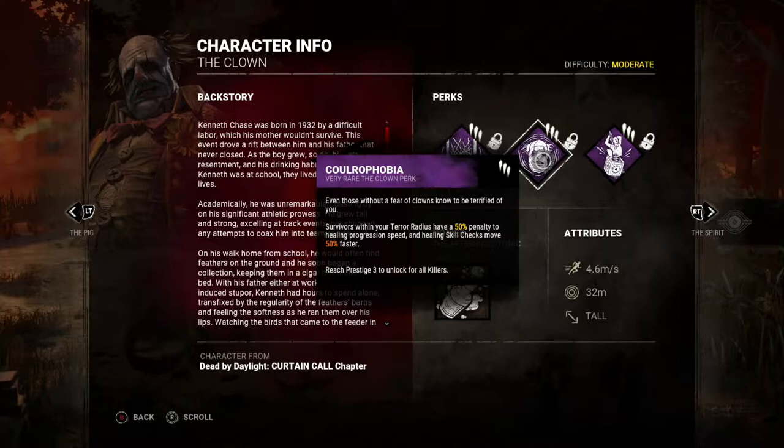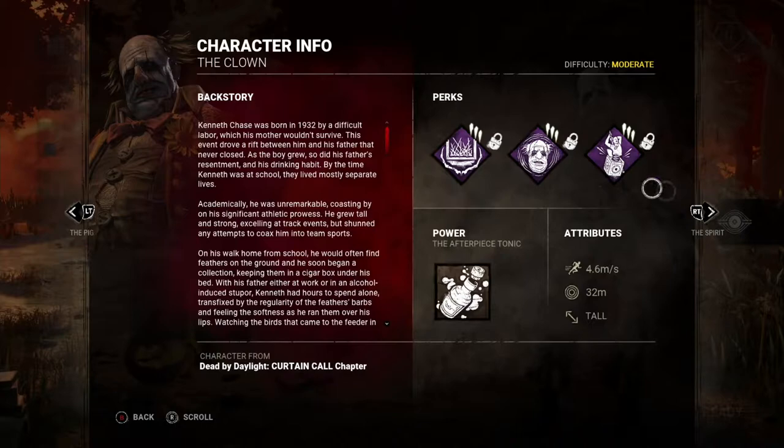The next perk is Coulrophobia. Survivors within my terror radius have a 50% penalty to healing progression speed, and healing skill checks move 50% faster. I'm assuming that is in fact the technical name for the fear of clowns.